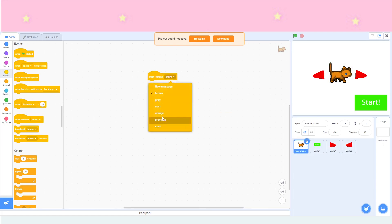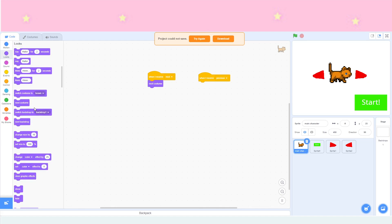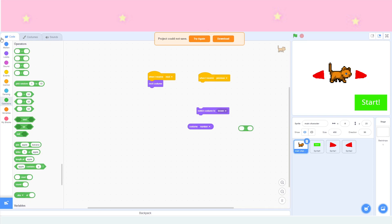On the main character, 'when I receive Next' — go to Looks and use 'next costume.' For 'when I receive Previous,' it's a little more difficult. You go to Operators and grab the minus block. Use 'switch costume to,' then in the slot put 'costume number minus 1' — 'costume number' is in Looks, you have to scroll down a little. That means it just brings it back one costume.